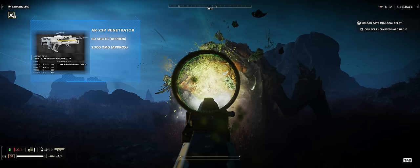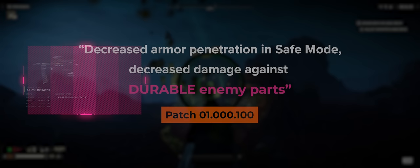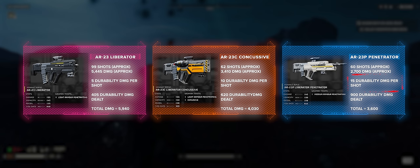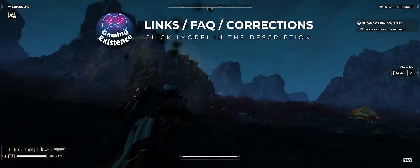Data miners have found a hidden weapon stat called durability damage, which has been alluded to in the patch notes. It potentially starts to explain the difference between these weapons. The current best guess is that the AR-23 only deals 5 durability damage per shot, the concussive deals 10, and the AR-23P deals 15 per shot. I think durability damage is likely playing a major role in these damage discrepancies. Unfortunately there is not enough information to explain exactly how this works, but hopefully more data can be found or the devs will shed more light on the matter.